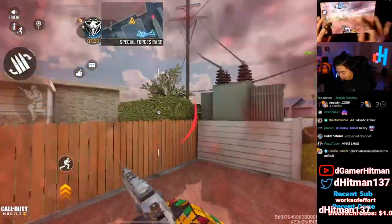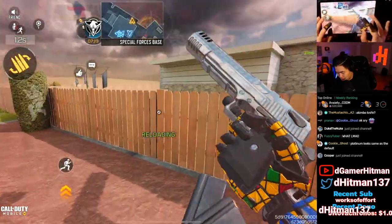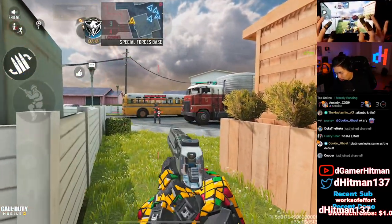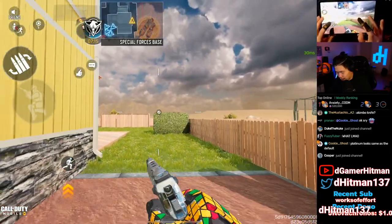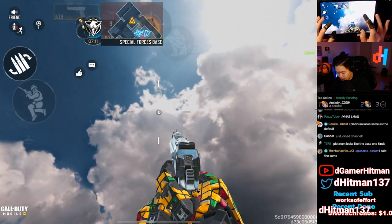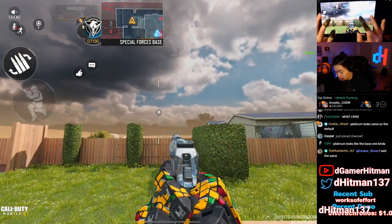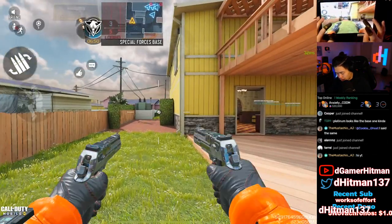Hit the reload button — oh, that is clean. That looks like what a regular Deagle looks like, so that's actually really nice. We'll take another shot here. Not bad at all, I really like this one. We'll hit that reload again — that looks really good. So let's go ahead and switch to the akimbo ones.